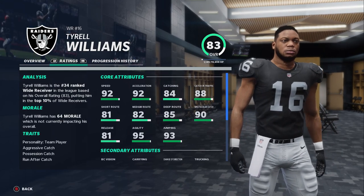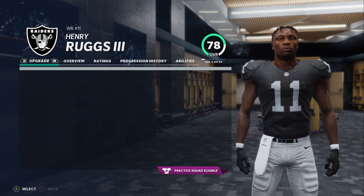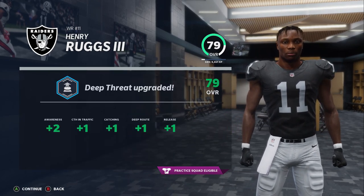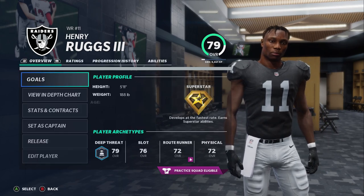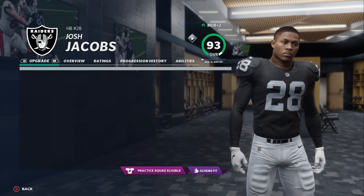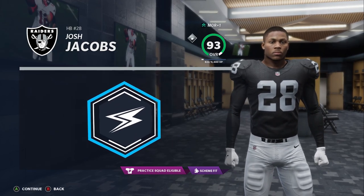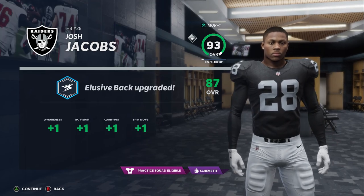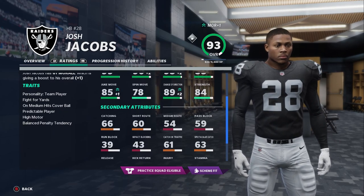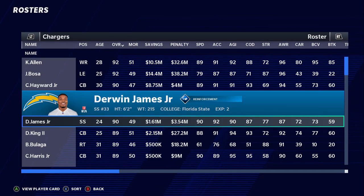We're coming off a tough L against the Cleveland Browns — a very good team, one we would have liked to have had. The Chargers are not a bad team but they do have a bad record, just like in real life. Right here you can see Henry Ruggs gets a nice upgrade up to a 79. Josh Jacobs also gets an upgrade — putting it into elusive back since we already feel he's a solid power back. That superstar X-factor looks amazing on him; he's definitely gonna be carrying us the rest of the way.